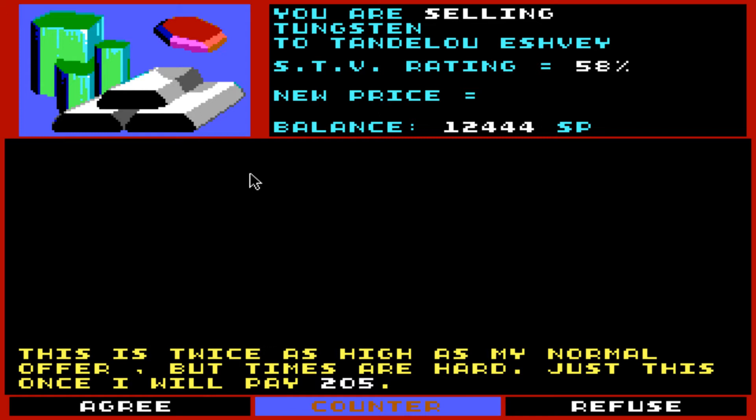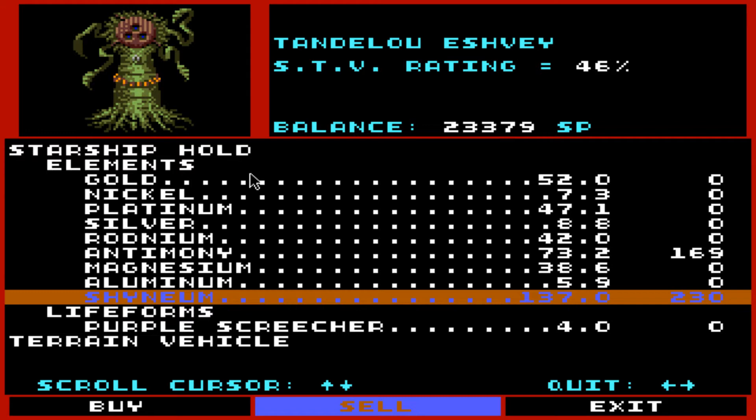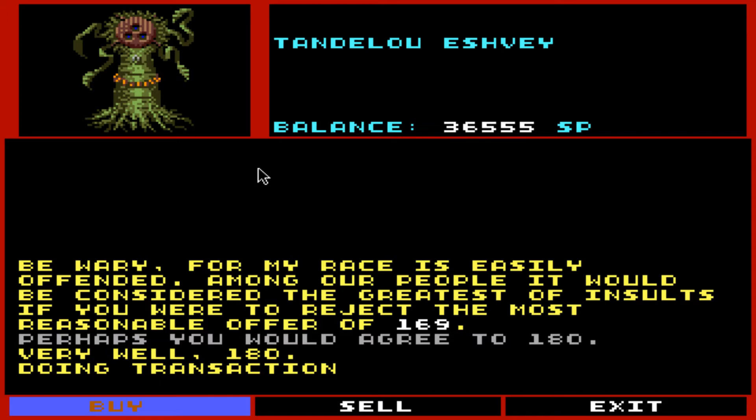Sell. How about 225? Nice. Yes, I do want to sell everything. Good. Now let's sell this stuff. That's our fuel — we're not selling that. Let's sell that stuff. How about — I want to counter with 180. Yes! Look at that. That's a good chunk of change. Now I want to buy some fuel from you guys.